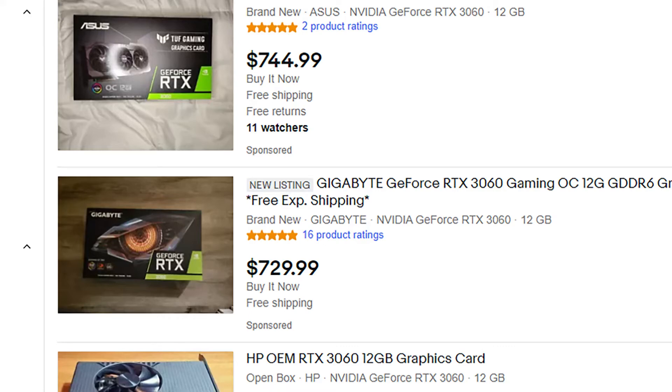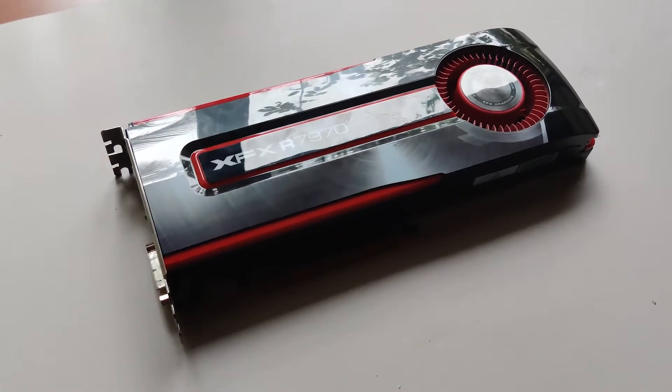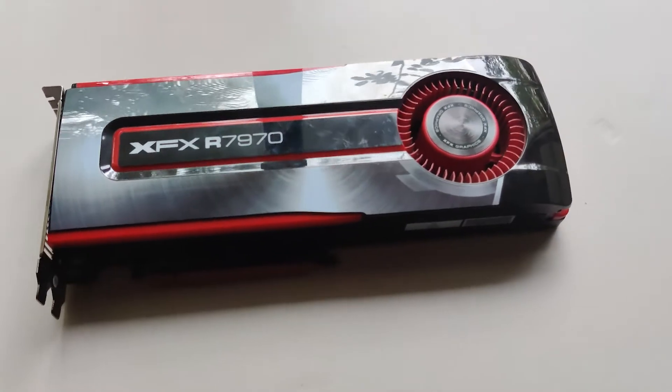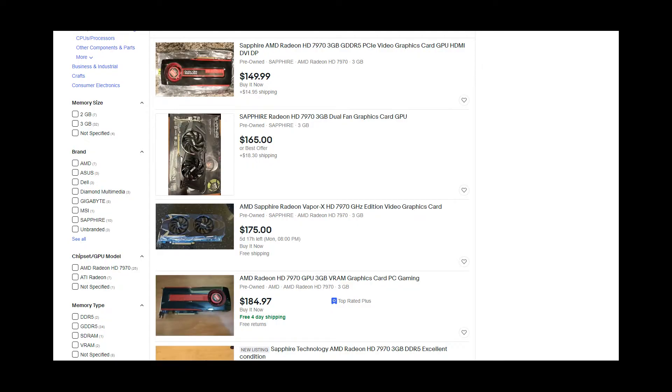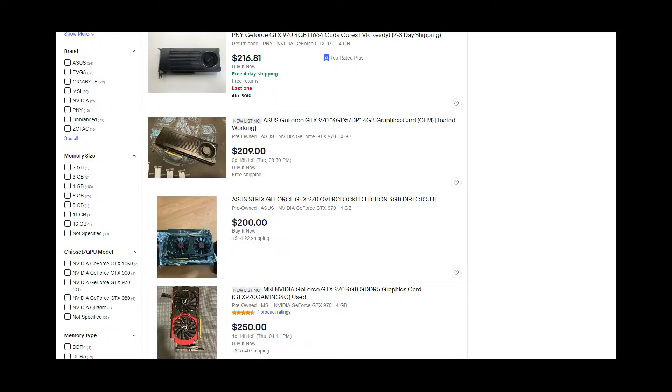With GPU pricing going insane, here's a look at one of the worst comparisons for a similar budget, but also one of the best upgrades you can make. Today we'll be looking at the Radeon HD 7970 and the NVIDIA GTX 970. While the GTX 970 is two and a half years newer, it is only about $25 more expensive on eBay if you go for the buy it now options.